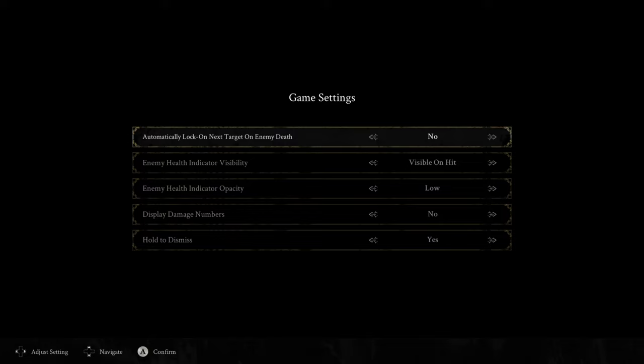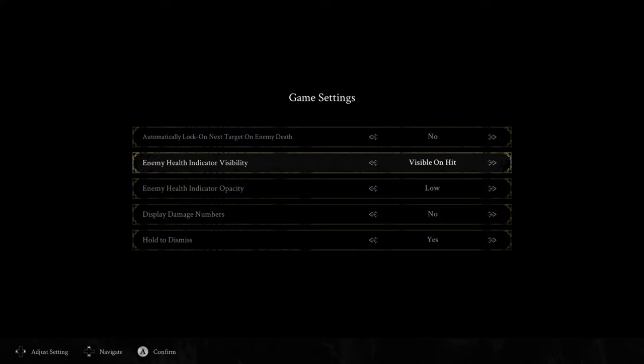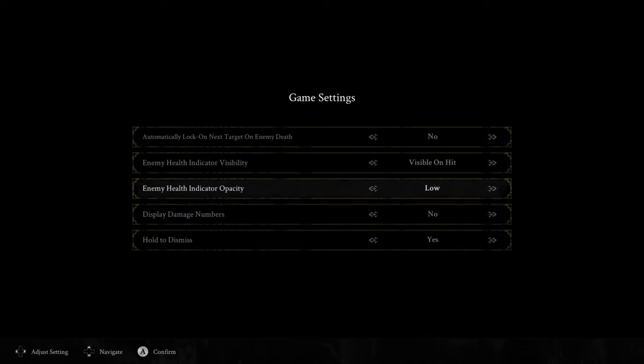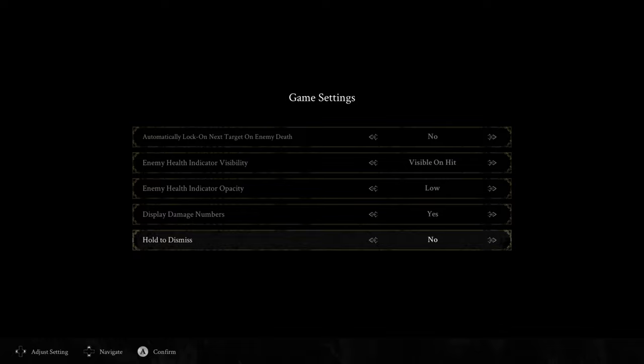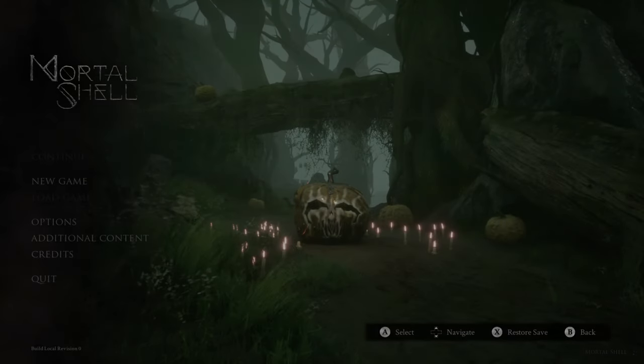Automatically lock on next target on enemy death — maybe not. Enemy health indicator — let's try visible on hit for now, let's see how that works. Enemy health indicator opacity — make it low opacity, so kind of transparent. Damage numbers — yes, I like seeing those so I know how much I'm doing. Hold to dismiss — no thank you, I'm going to turn it off. I hate having to hit a button to dismiss a prompt.